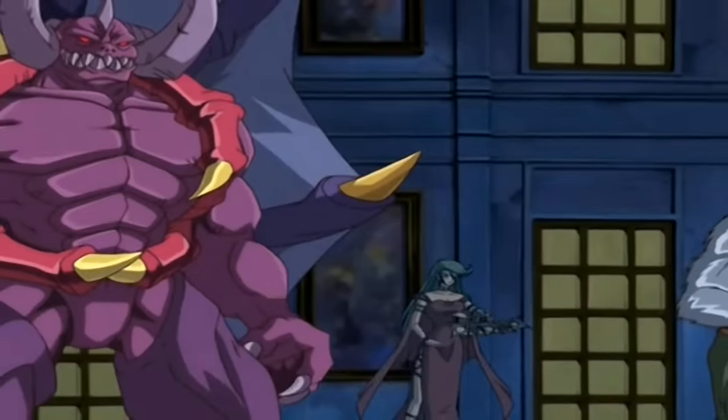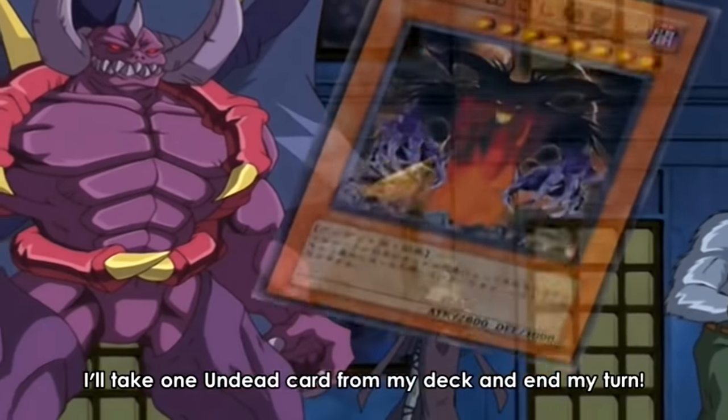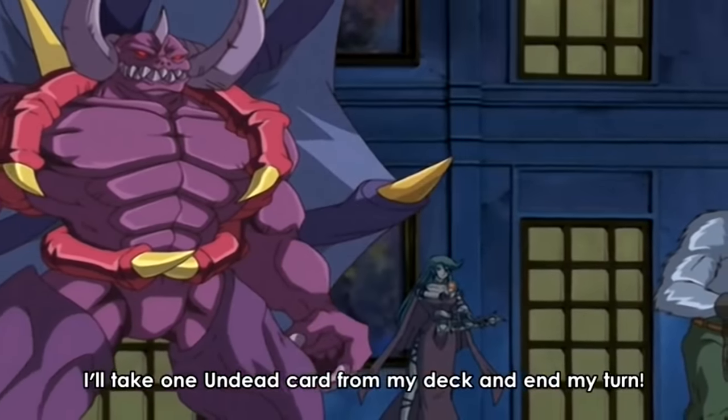When Kamula enters her battle phase hoping to win, it's revealed that after all the attacks, Jaden still has 300 life points left. Kamula, annoyed, moves into main phase 2 and reactivates Genesis Crisis. Since its effect is a soft once per turn, she uses it again, this time adding Despair from the Dark.